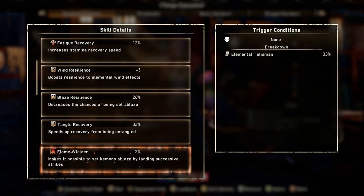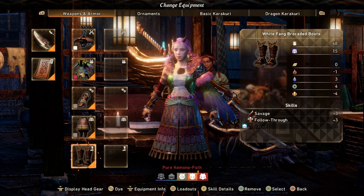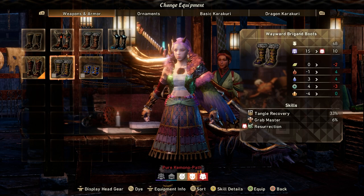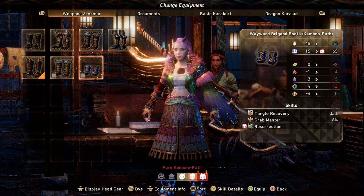Sleight of Hand Fury gives 10% extra damage while using Celestial Anchor — basically a straight-up 10% extra damage perk right off the bat. Boost attack for a while after conjuring a Karakuri. For the boots, I'm using Savage and Follow Through for extra attack, and crits give your stamina back. I switch between those and the Resurrection boots, which are absolutely god tier for anything with 1 life — I was using those for the 1-life fights that were really hard.